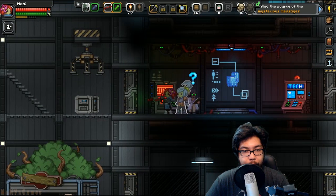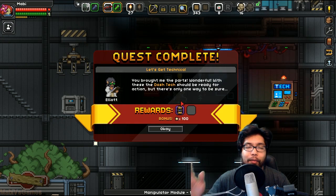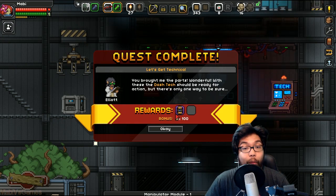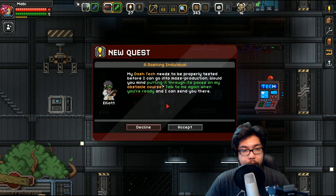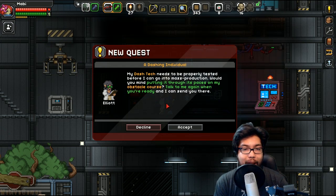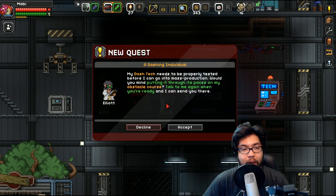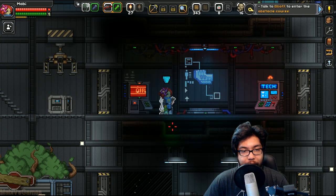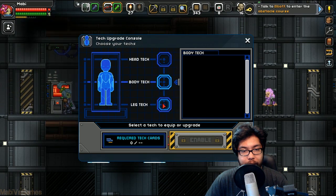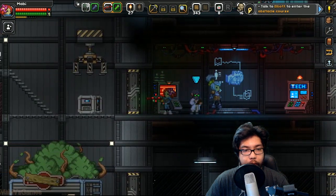I already had 10 copper bars on me! 'You brought me the parts — wonderful! The dash tech should be ready for action.' There's a follow-up quest: he wants me to test the dash tech on his obstacle course. I'll talk to him again when I'm ready. I accept!